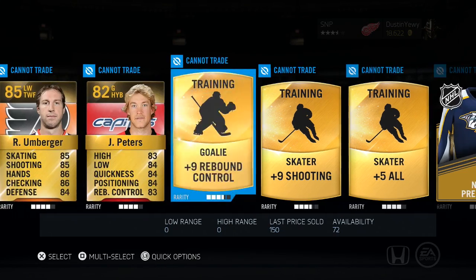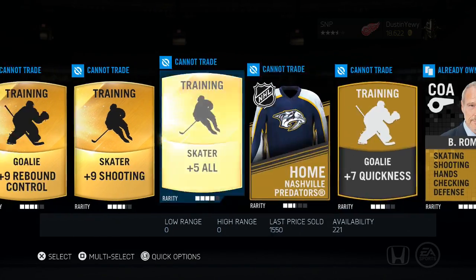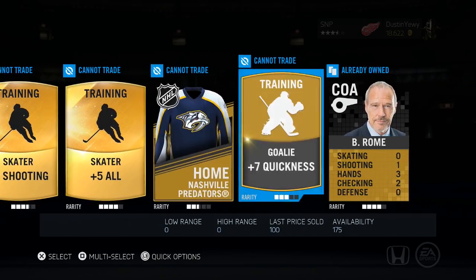We got Umberger, Peters, some goalie stuff, plus five all. That's not bad. Not the greatest pack, but Umberger's not bad. It actually adds players to your collection too, which is kind of nice. Not the best, but not too bad.